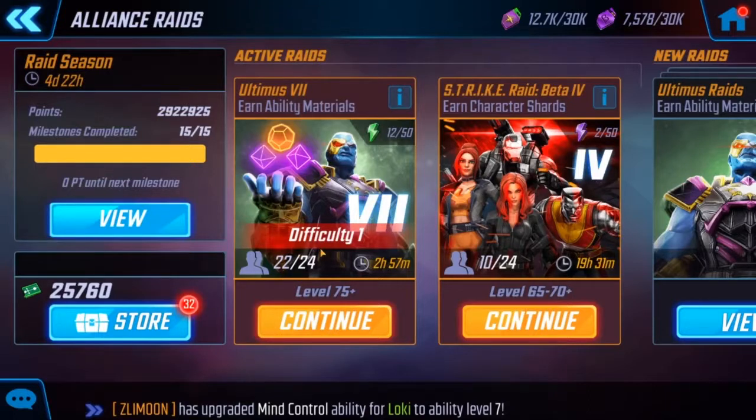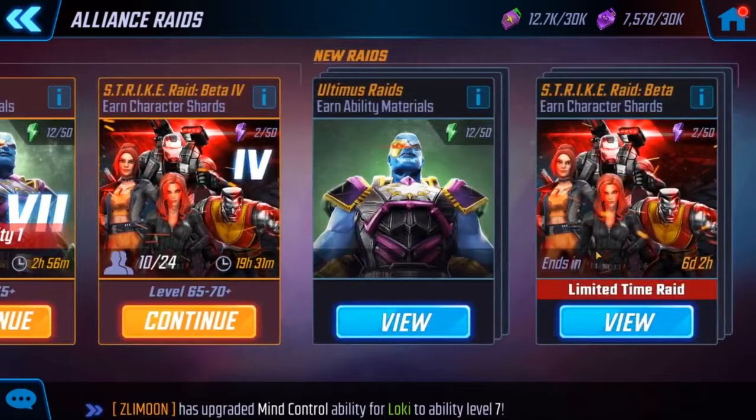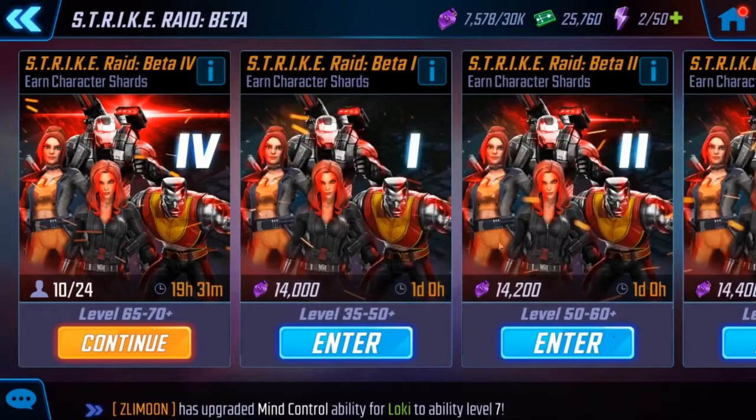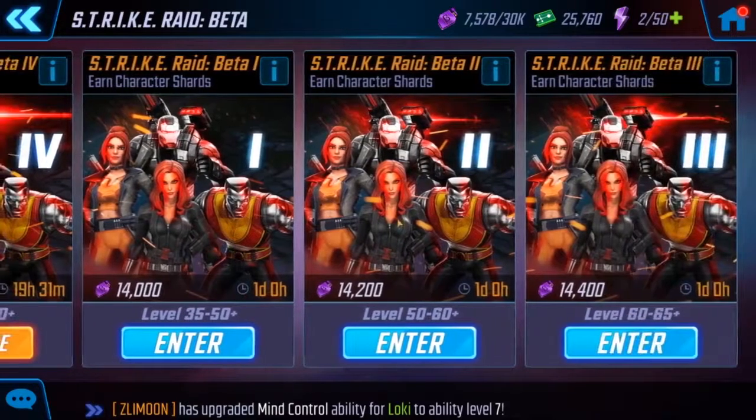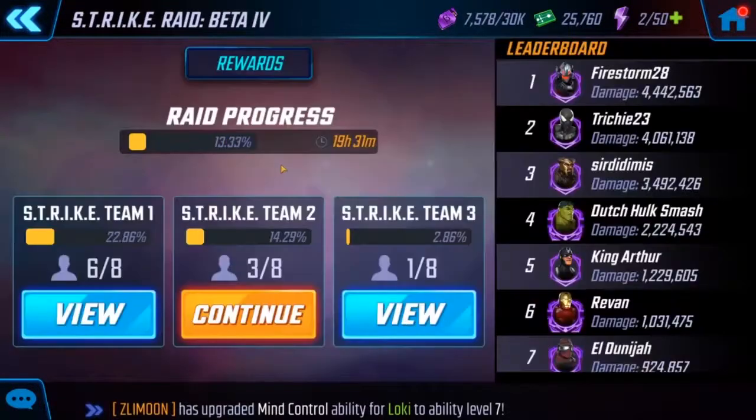After you've joined an alliance, you're gonna have your raids — you're gonna have your Ultimus raids and your strike raids, or as they like to call them, the Greek raids. Depending on which one it is, we're currently doing the Beta, so you've got Beta 1, 2, 3, and 4. Based off of where you're sitting in your group, you're gonna get different rewards.